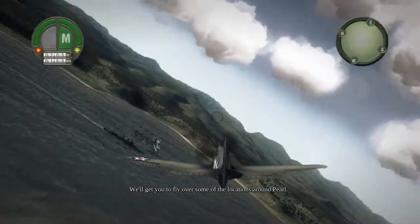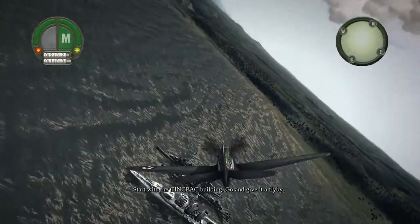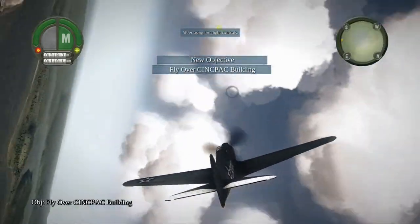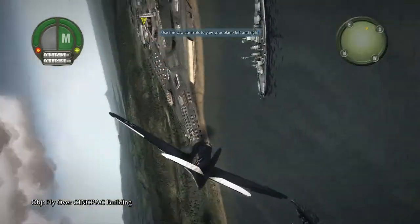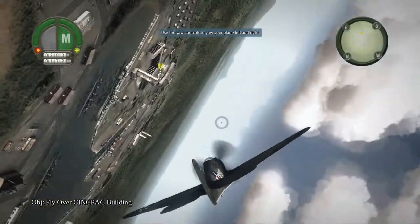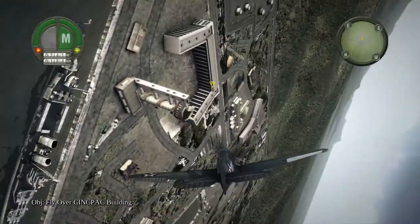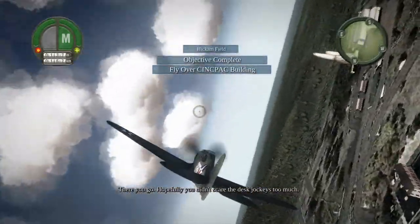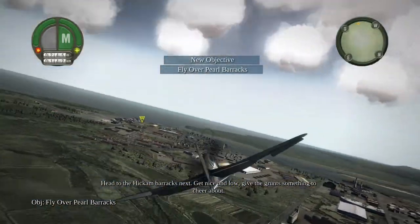We'll get you to fly over some of the locations around Pearl. Start with the SIGPAC building — go, give it a flyby. There you go. Hopefully, you didn't scare the desk jockeys too much. Head to the Hickam Barracks next. Get nice and low. Give the grunts something to cheer about.